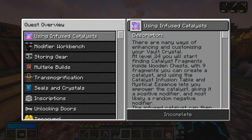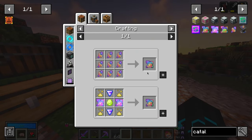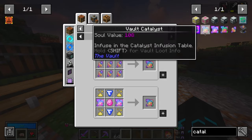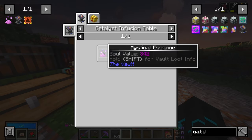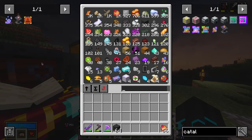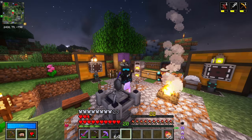This next quest is about applying an infused catalyst to a crystal to get effects on that crystal. To make a catalyst — there are two recipes, one for making it and one for infusing it using an infusion table — you need a magical mystical essence, which requires dreamstone. I only have one, so we're going to wait with continuing this quest for now since I need more dreamstone.